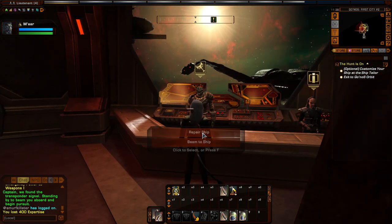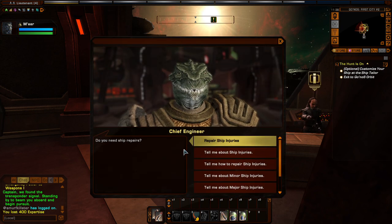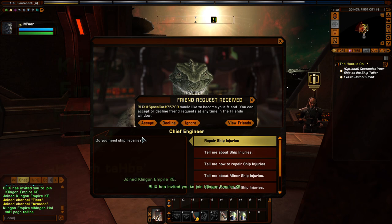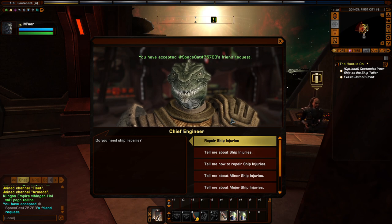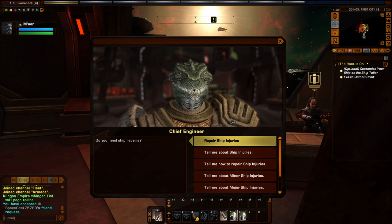This is the engineering officer - he will repair your ship if your character gets blown up. I just joined a fleet. In a previous video I was explaining about fleets and how you can - that just came up randomly so I might as well get into it quickly.